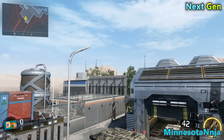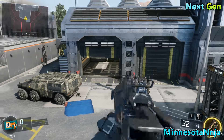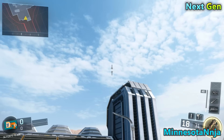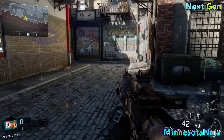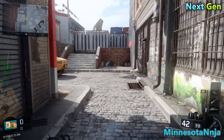What's going on everybody, my name is Minnesota Ninja and I'm back with a new Black Ops 3 video. In this video, I'm going to be showing you a high barrier glitch on the map Gauntlet. Now I'm doing this on the Xbox One, and this glitch is easy to do.